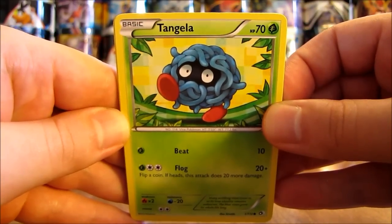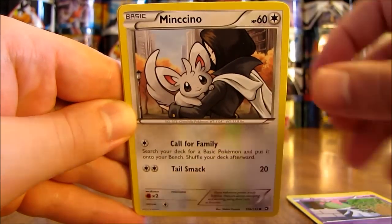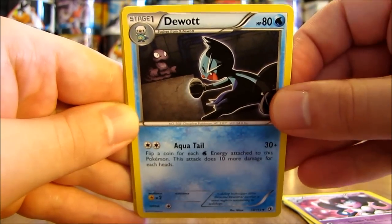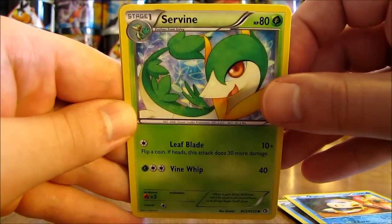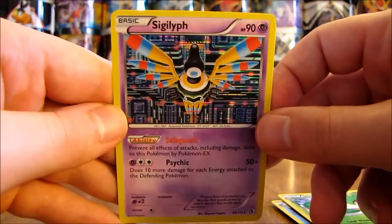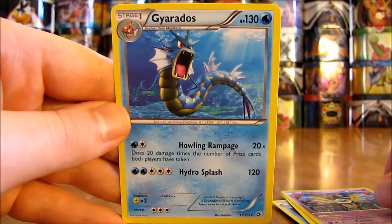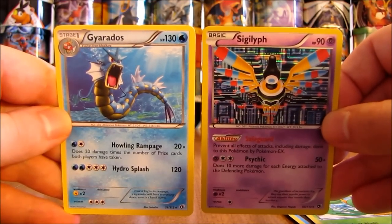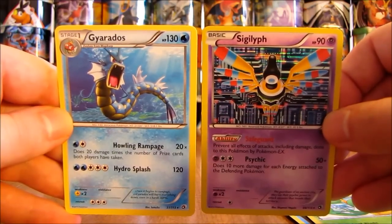First card here is Tangela, there is a Tepig, Ralts, Minccino, Gotharita, Durant — pretty cool looking there. There is a Piplup, which is a Radiant Collection card. A Servine — second Radiant Collection. And then here is a Reverse Holo and Rare. A Holo Foil card right there of Sigilyph, and then the actual Rare is a Gyarados. These Legendary Treasures packs are a little bit different than all the other packs out there, but a very nice way to start off this video with a Gyarados non-Holo Rare and a Sigilyph Holo Foil card.